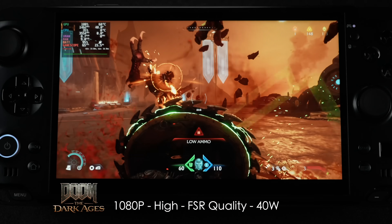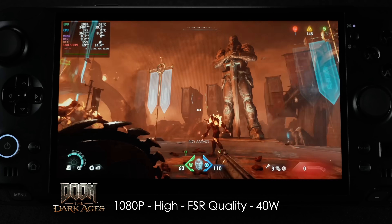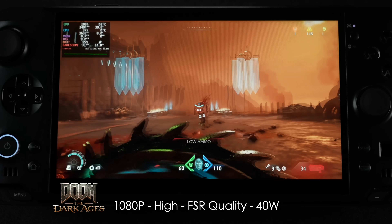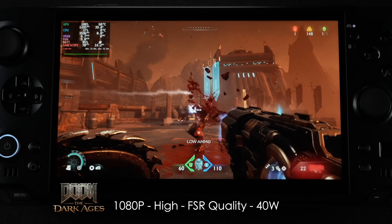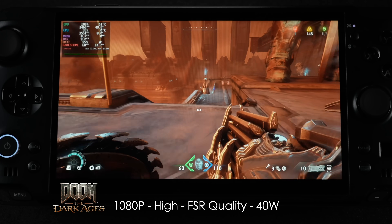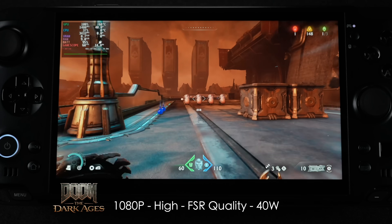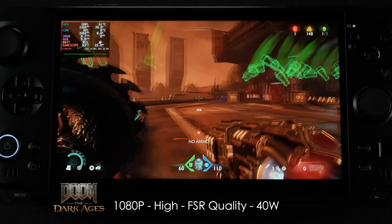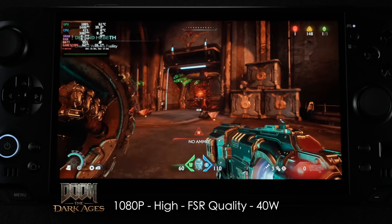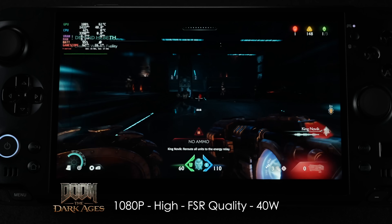Doom: The Dark Ages — high settings, FSR set to quality, 40-watt TDP. We recently got a handheld update for this game, but I didn't want to use it because I knew we'd see really great performance even at lower wattage. I wanted to see if we could do this at high settings. It does require a little bit of FSR at 1080p plus the 40-watt TDP, but we're over that 60 mark, seeing an average of around 62 FPS.